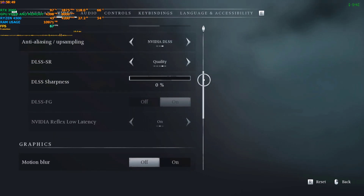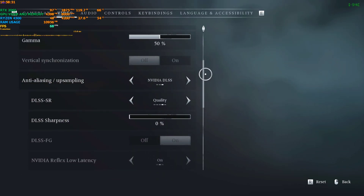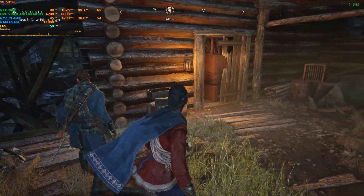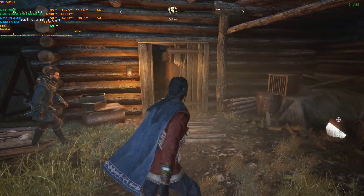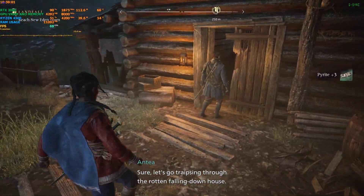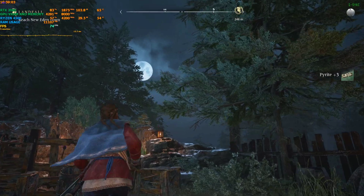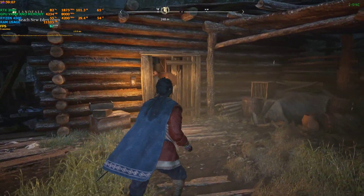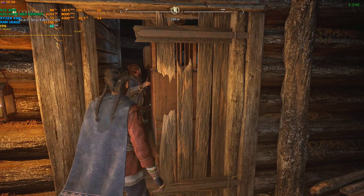With DLSS Quality on 1080p, I'm getting around 60 to 70 FPS depending on the scenario, and sometimes it goes into the 80s when there's not a lot of texture load — like if I face this way, you can see it going above 60-70.